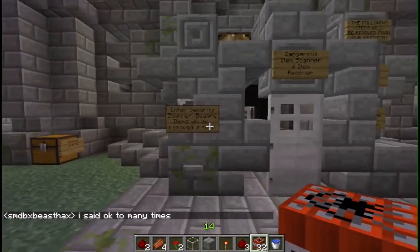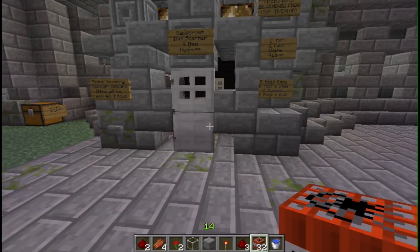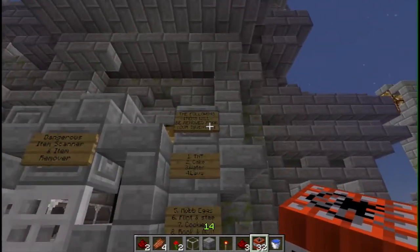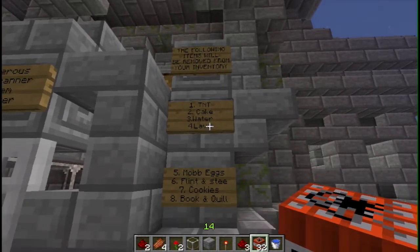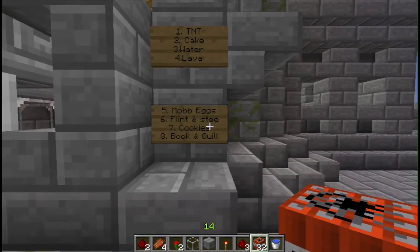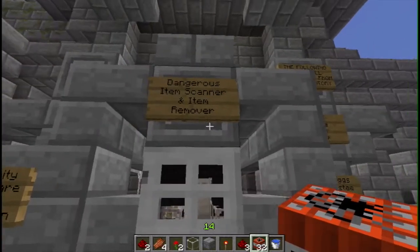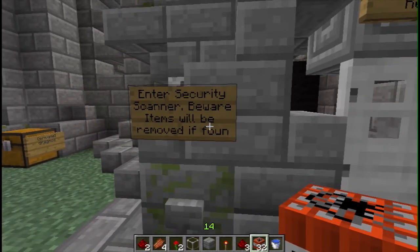If it finds items that you have specified to remove, it will then remove those items. For example, the following items will be removed from your inventory: TNT, cake, water, lava, mob eggs, flint and steel, cookies, and book and quill. This is the dangerous item scanner and security scanner - beware, items will be removed.